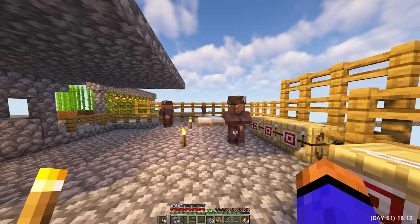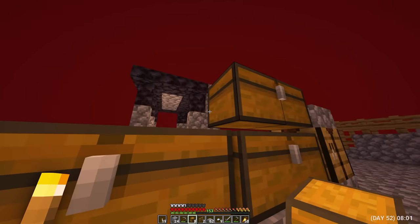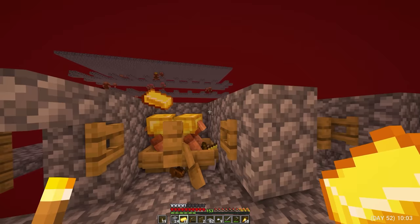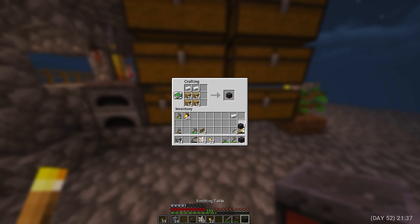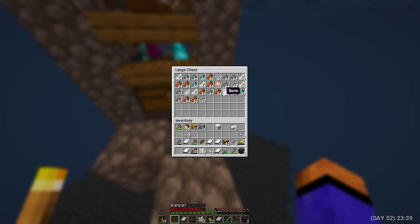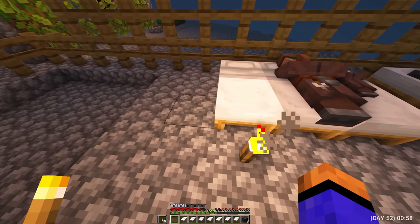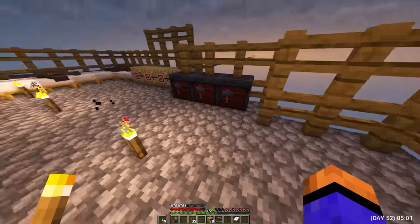I spent 20 days looking for another zombie villager who was not really needed. In any case, I can finally turn my plans into reality — I need villagers to get tools and armor. I went to the piglin farm to get some gold. Crafted gold bars. Day 52. Put a few chests in the warehouse because there isn't enough room. He began active trading with piglins to get some iron pieces for iron ingots. I made 3 profession blocks for toolmakers. My residents are sleeping and finally there are 3 of them — but this is just the beginning.